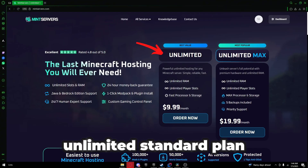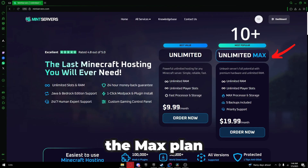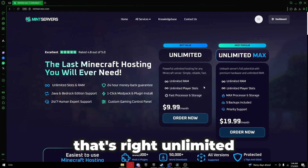For most, the Unlimited Standard plan at $9.99 is perfect, but if you're expecting a crowd of more than 10 players, the Max plan will give you a little extra speed. Both plans come with unlimited RAM — that's right, unlimited.